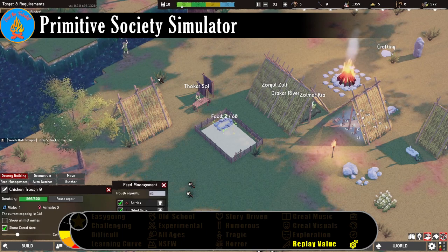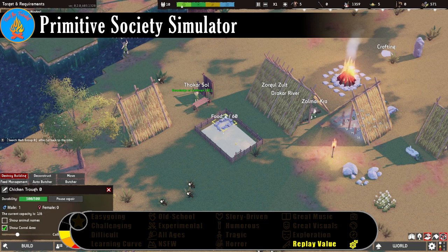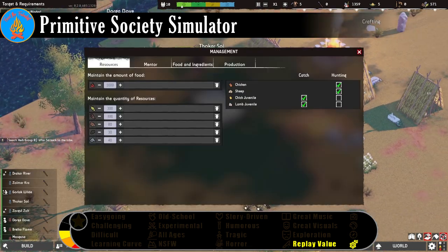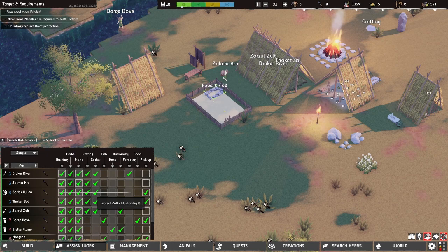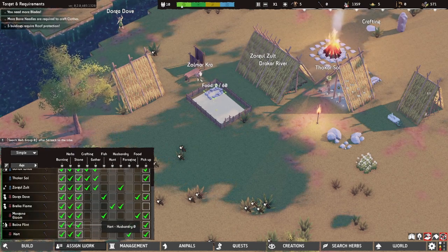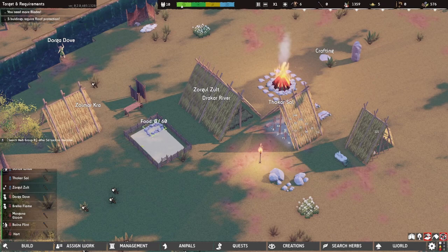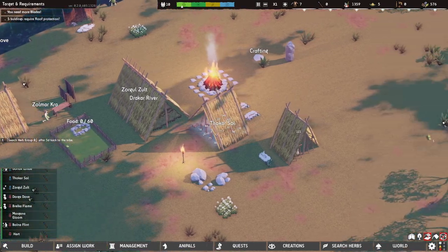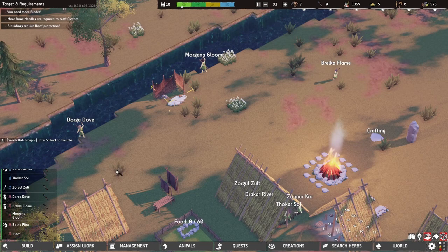I previously looked at a Stone Age strategy game in the Ancients, so here's another for your consideration. Primitive Society Simulator is set at a much later date during the Neolithic period, with humans beginning to adopt more sedentary lives, building permanent structures, developing agriculture, animal husbandry, and medicine, and carrying out limited trade with other tribes.